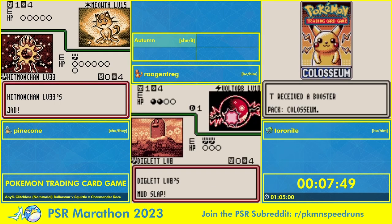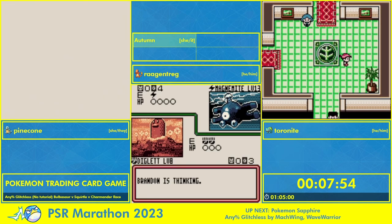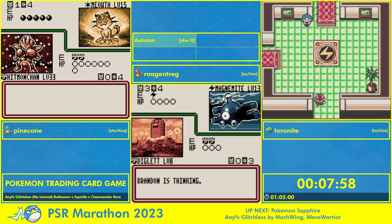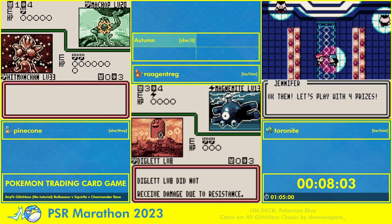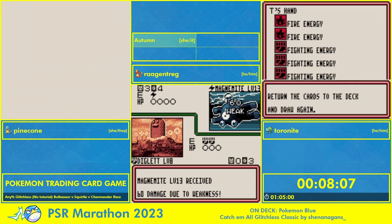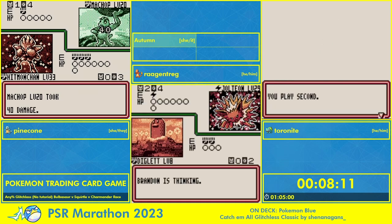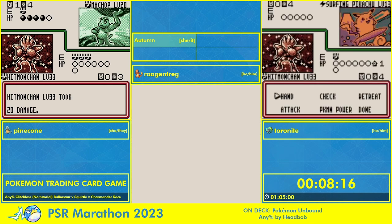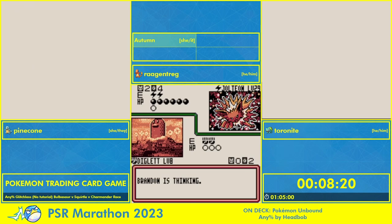With the starter decks, the main things we're worried about are how many Hitmonchans, Electabuzz, and Dugtrio we have, and then what types of trainers we have. Bulbasaur gets two Plus Power, a Defender, and a Gust of Wind. Charmander gets two Bills, a Computer Search — which lets you discard two cards to find anything in your deck — and one Plus Power. And Squirtle just gets a Scoop Up and an Item Finder, which can have some uses, but Squirtle is definitely lagging behind here.